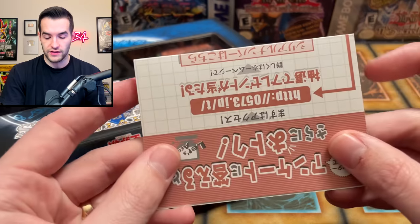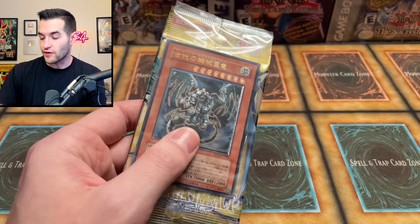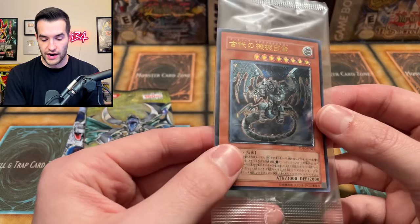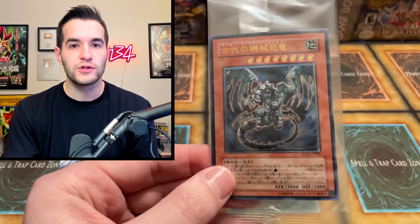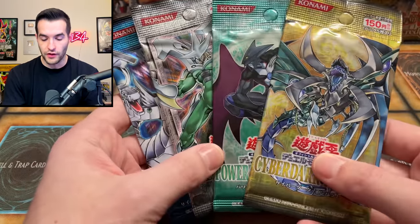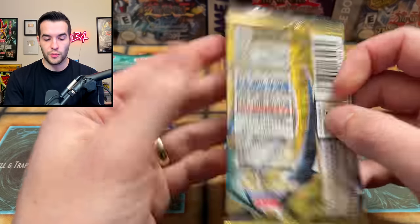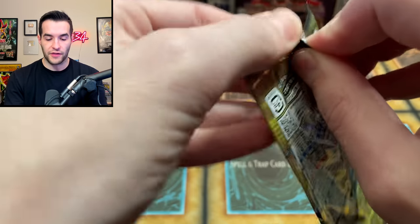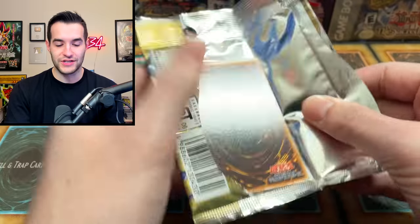We have a card I cannot read, so we're going to move on pretty quickly from that. Then we have the Gadgetron Dragon Ultimate Rare — beautiful, OCG. They were giving out Ultimate Rares as promos back in the day, and it's just really cool. Then we have our four packs that we're going to be opening up, hopefully pulling Ultimate Rare cards.